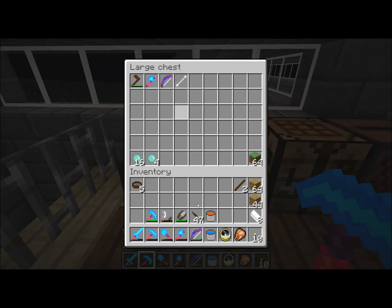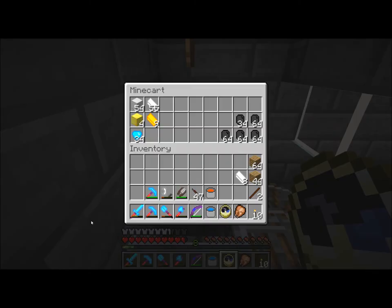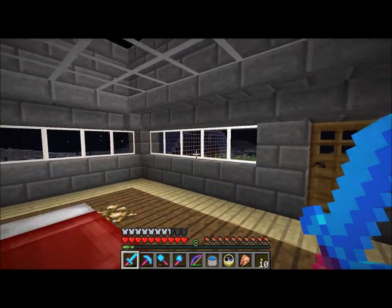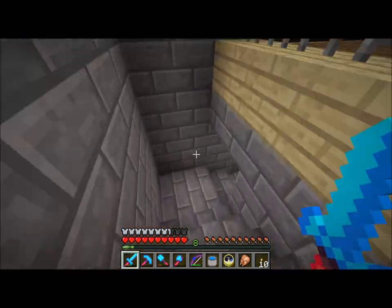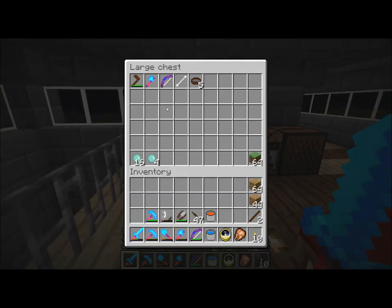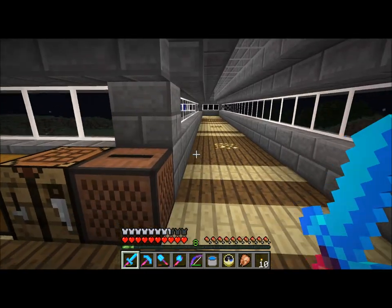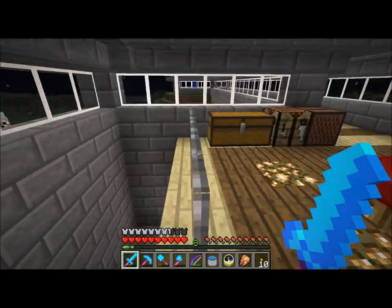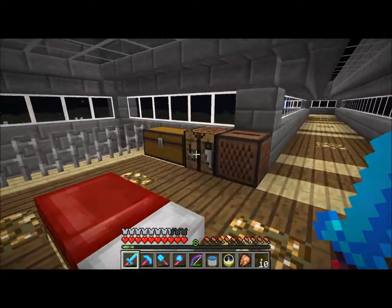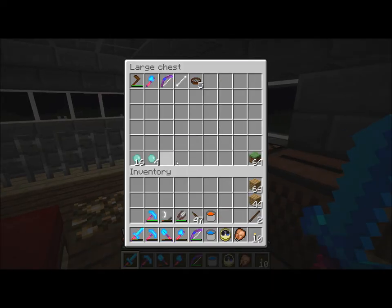I apparently got an enchanted bow at some point — I don't remember that. I can just hop down here and throw my iron and stuff in the smelter if I haven't already. Normally I just put it in the chest minecart over there. I love this system so much — I can go mining, stick stuff in here, run back down, mine more, come back up, do it again. Once I'm full, I grab everything, hop in my cart, ride over, put it all away, smelt stuff, and come back.